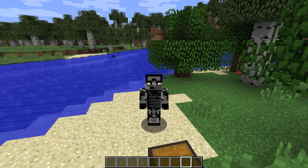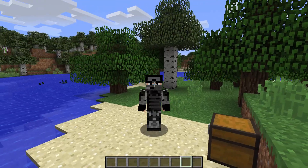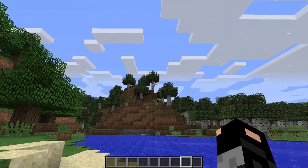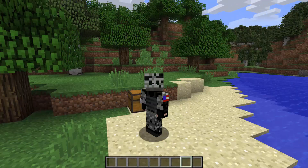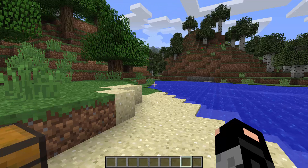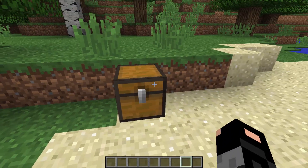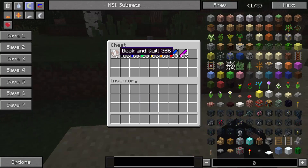Hey guys, welcome back to the Minecraft video. For this video, Mark has told us to visit his forest. Before we start, I do know there's a little bit of a glitch going on — can you see all those trees kind of glitching away? Just ignore those. Mark has told us to visit him in the forest but he's not here once again, because I found this chest. So let's open it up and see what he has got for us.